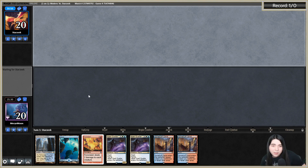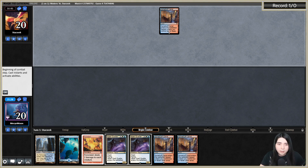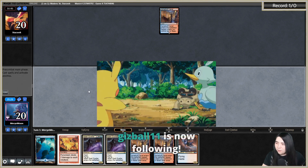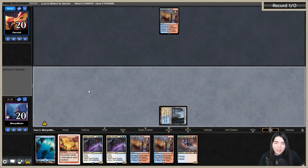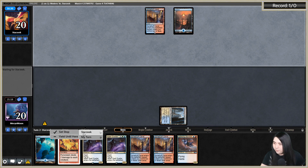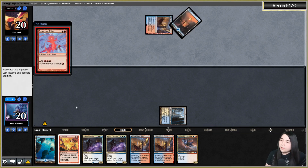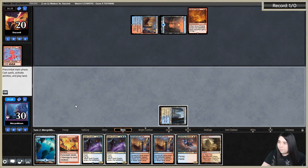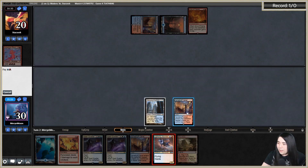Now they're going to be on the play in game three — it's going to be very terrifying. Whatever turn two dude they have, I really hope it's Electromancer not Baral because if it's Baral then Pyroclasm doesn't deal with it. Okay well that's something to do on the second turn. Ritual into Aria of Flame — there it is, that's why I brought in the Celestial Purge. All right get down Lightning Stormkin.